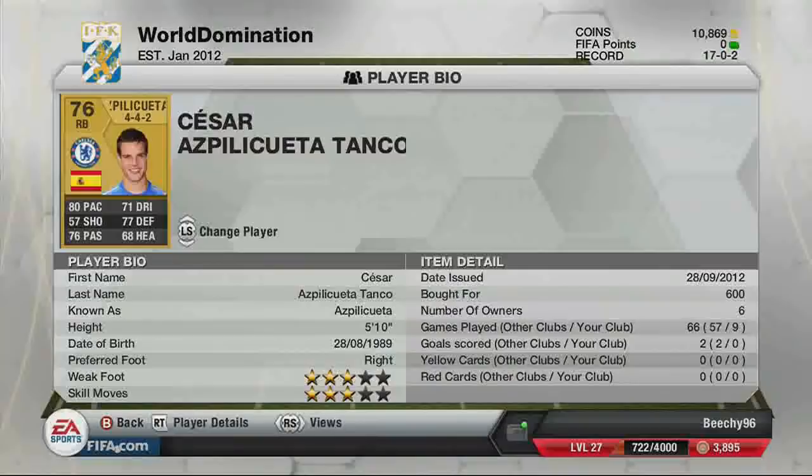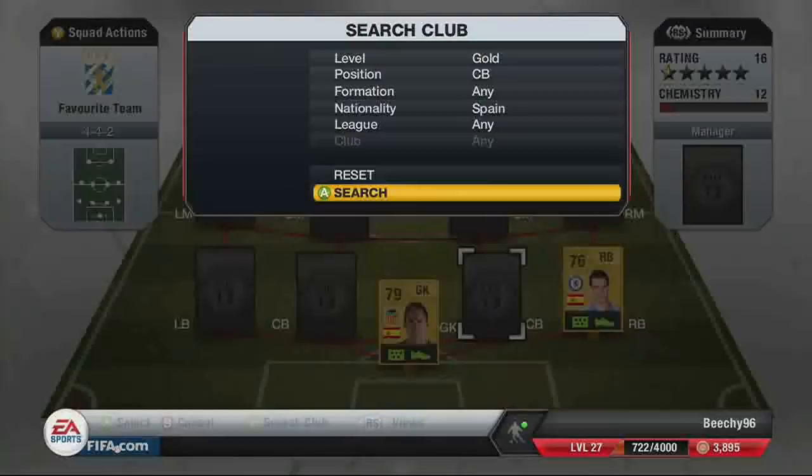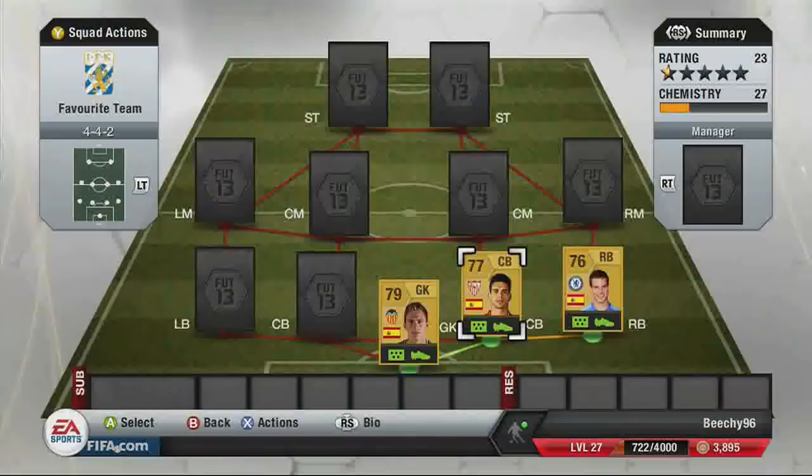Then the Chelsea right back — we've got Cesar Tanko, bought for around 600 coins. He's three-star weak foot, three-star skills, with 80 pace, 76 passing, and 77 defending. Those are pretty good stats for a non-shiny Spanish right back.